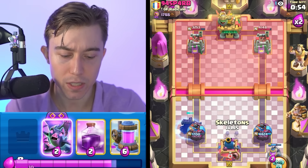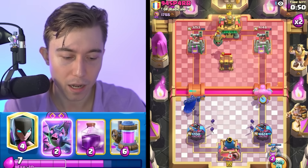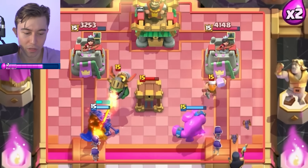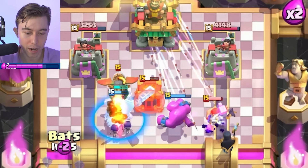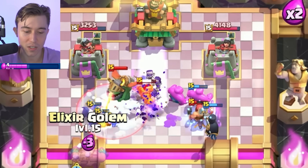We have two evolutions that are definitely gonna give us positive elixir trades. I think we're set up for success. I'm gonna go Night Witch, spawn that behind our Elixir Golem, and go for bats on the left-hand side. I really want him to use Arrows — nice! Then we can go Evo Bats and just be a massive menace. That is the strategy: try to go for the bats after they use their spells.